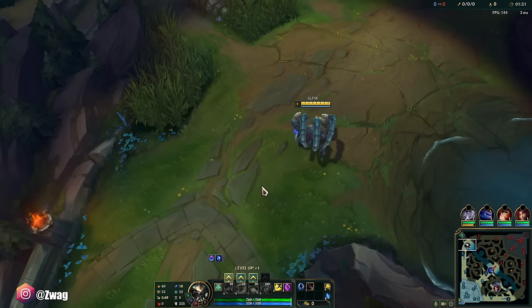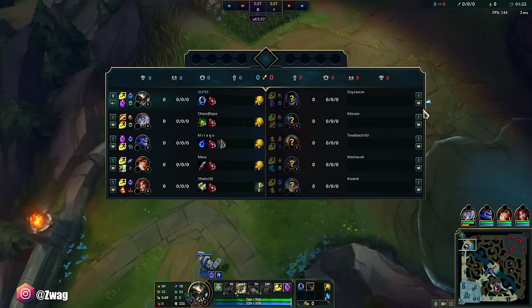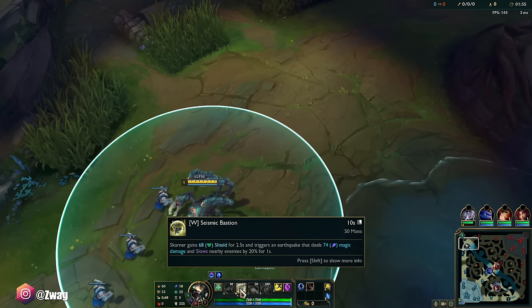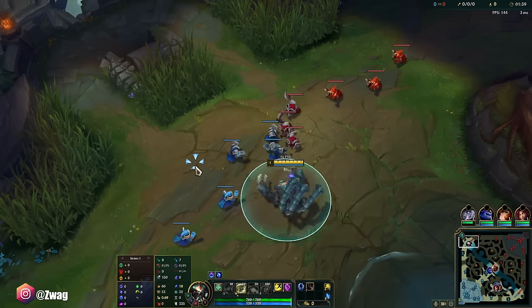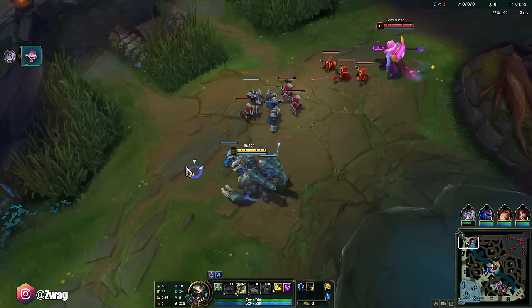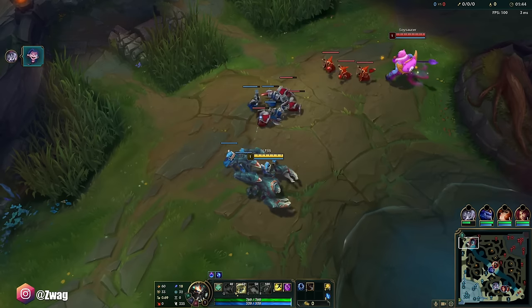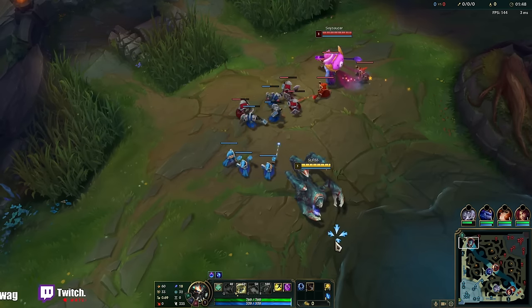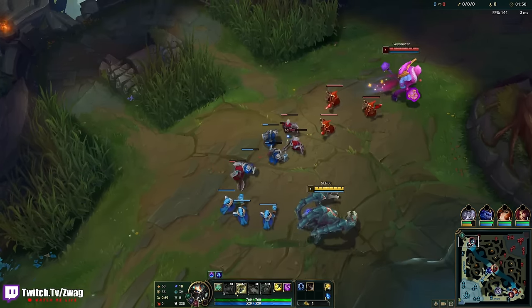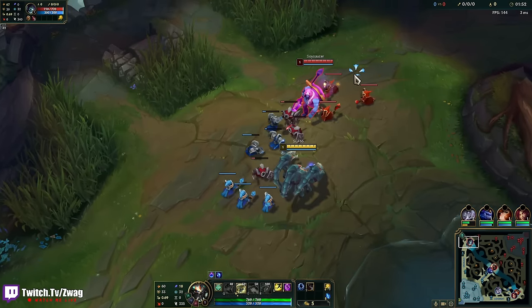You start with a Doran's Ring, and you start out AP, because with his W it is very hard to miss, and you get a bunch of free damage — so it helps you win the early game. We're going to go Sunfire as our first item, into a Fimbulwinter, or we can go Liandry's second for even more poke. Depends how the lane's going; if I need damage, I'll go Liandry's second.